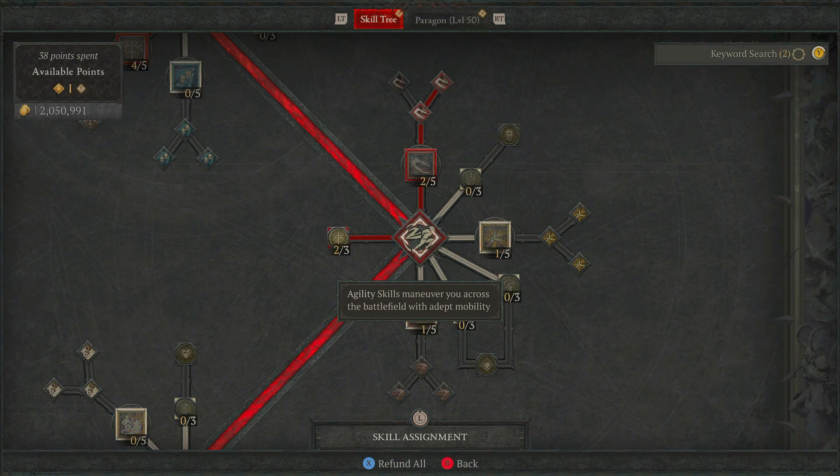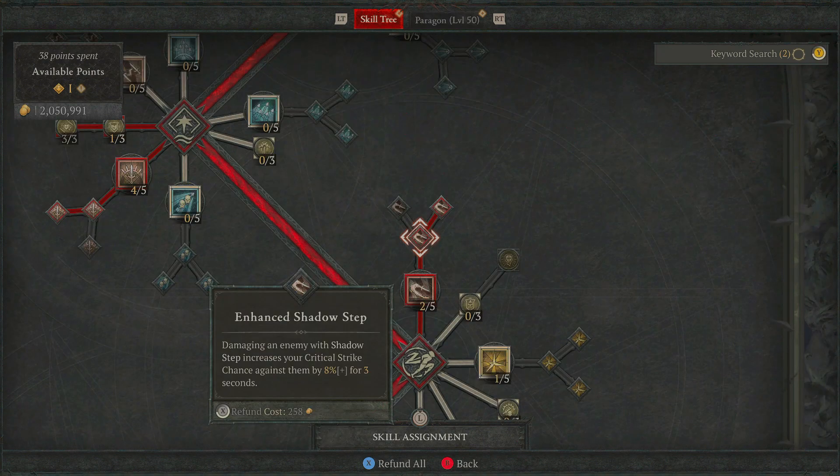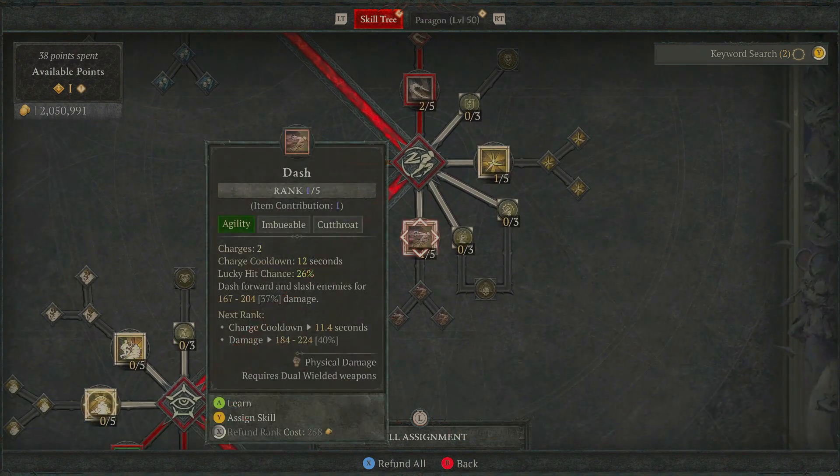Jumping down from here and going on to our agility skills, I found that one of the best ones is going to be Shadow Step. You're going to need some form of unstoppable in your build somewhere. This one's really nice — it's on quite a low cooldown, so it's well worth having. You're going to become unstoppable and quickly move through the shadows to stab your victim from behind, dealing quite a high amount of damage, and you also gain 50% increased movement speed for 2 seconds. The Enhanced node gives 8% increased critical strike chance against enemies you hit with Shadow Step for 3 seconds. And finally, Discipline Shadow Step — its cooldown is reduced by 3 seconds when it damages an enemy you have not hit with Shadow Step in the last 4 seconds. Don't worry about any points in Caltrops — we haven't actually put anything in there, that's just random allocation from my gear.